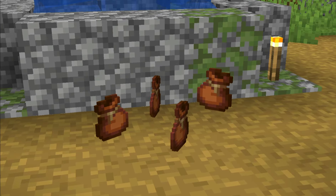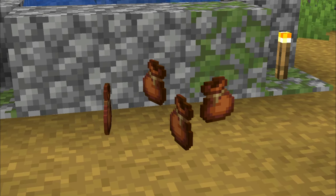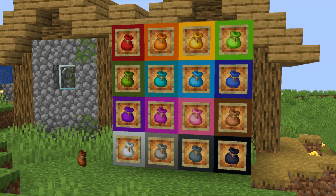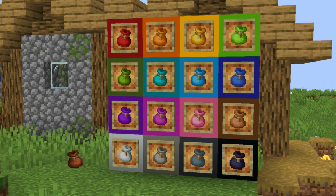Since bundles can hold many different types of items, you will need a way to keep track of all your bundles, which you can do by simply dyeing each of your bundles a different color to help keep them all organized. Bundles can be dyed into 16 colors the same way as wool and other dyeable items.